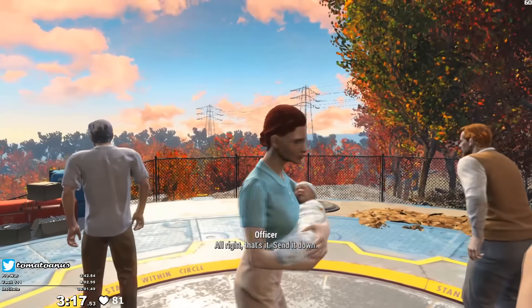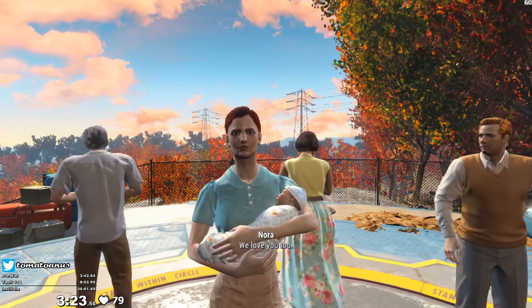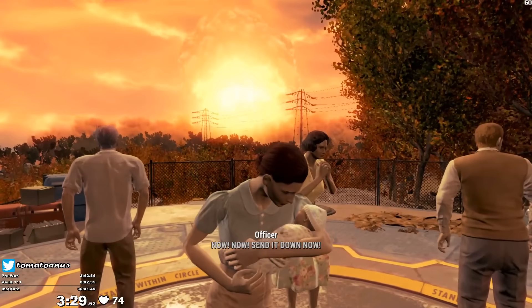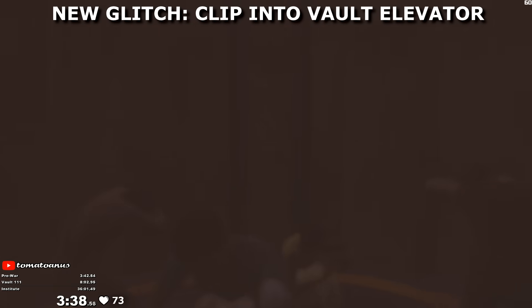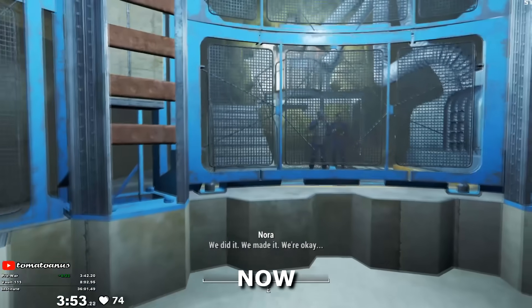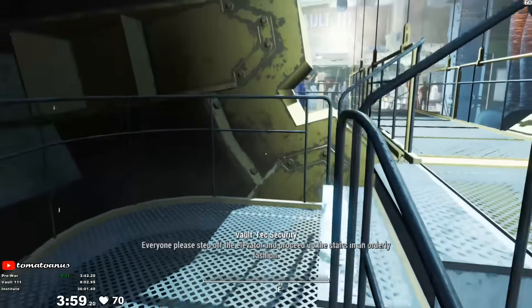When we load into the vault, we'll still be on the elevator going down the elevator shaft. There, we spam the escape button as the platform moves down. If we press escape fast enough, our character will slowly clip through the floor and fall below the elevator, allowing us to walk right through the protective grating as if we're a T-1000 because the collision for the grating hasn't loaded in yet. This trick is called Clip into Vault Elevator, or CLIVE for short. Dropping through the platform and walking through the grating saves around 15 seconds.